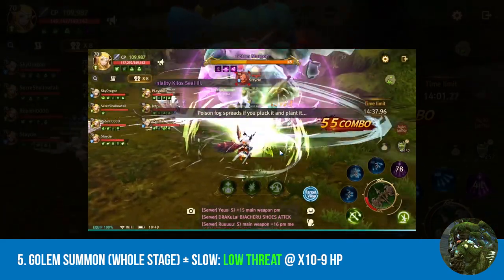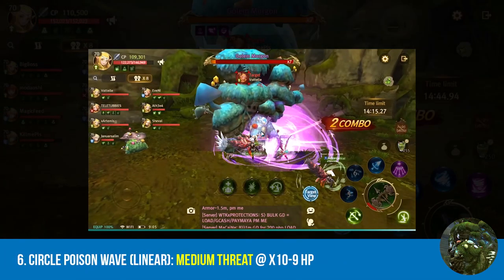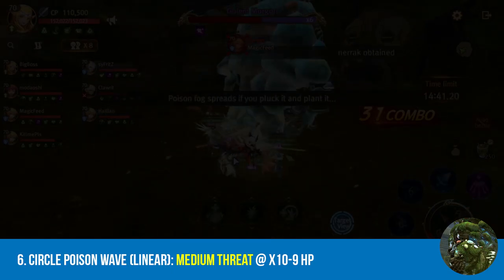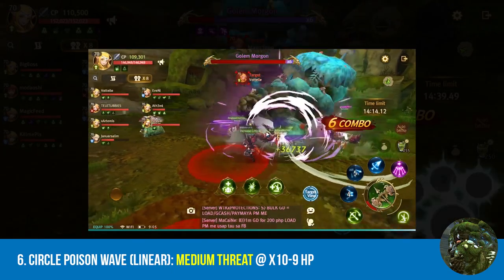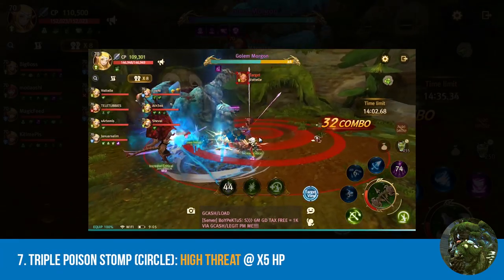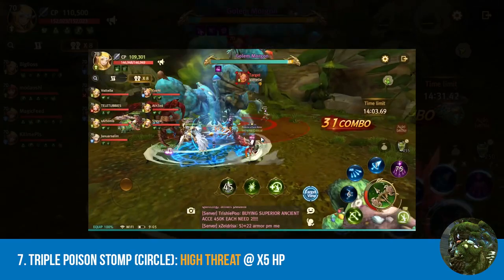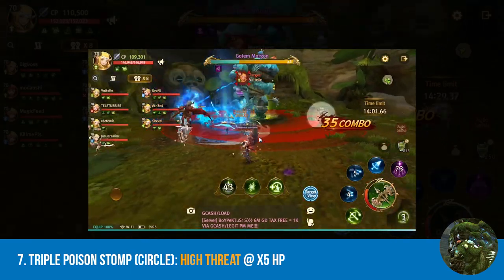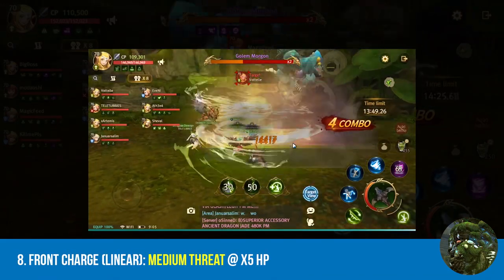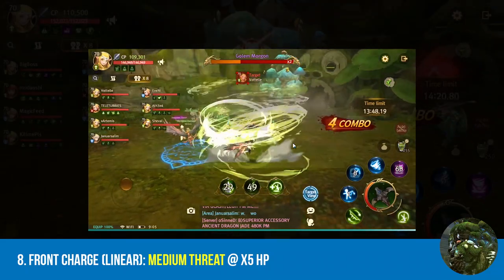Next, we have the circle poison wave. All you have to do is stay out of the circles in a straight line — a simple tumble to the side would do. Next, we have the triple poison stomp. Similar to the wide stomp, you can try tumbling in on one of the layers or run outside the third radius as fast as you can. Lastly, we have the front charge. This is just a linear charge, so all you have to do is tumble to the sides.